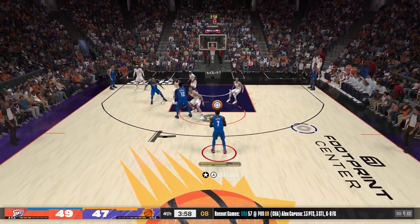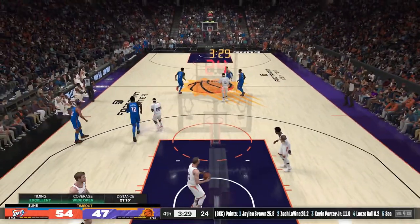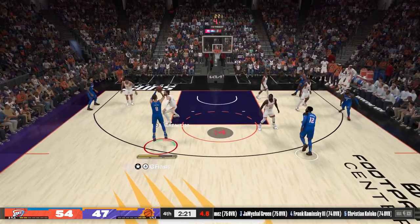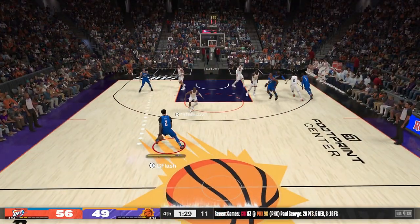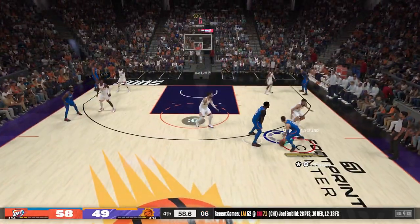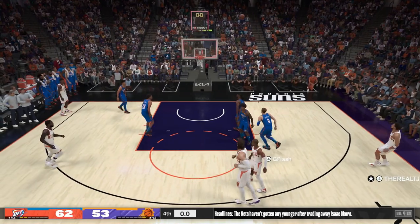Nice double screen right here — I go away from it, JB popping a three from the top of the three-point line, green release. I'm gonna post up, he gets doubled — Zach Levine wide open for a mid-range. Ball movement is key in this fourth quarter. There's only 11 seconds left on the clock but I have a mismatch, so I'm gonna try to cook up Steven Adams — size up to a pull-up mid-range, that was beautiful. He needs a timeout. This next play is one of my favorites — ISO but also a double screen. Zach Levine misses a three, Andre Drummond gets the offensive rebound with a mean dunk. The game is about over.